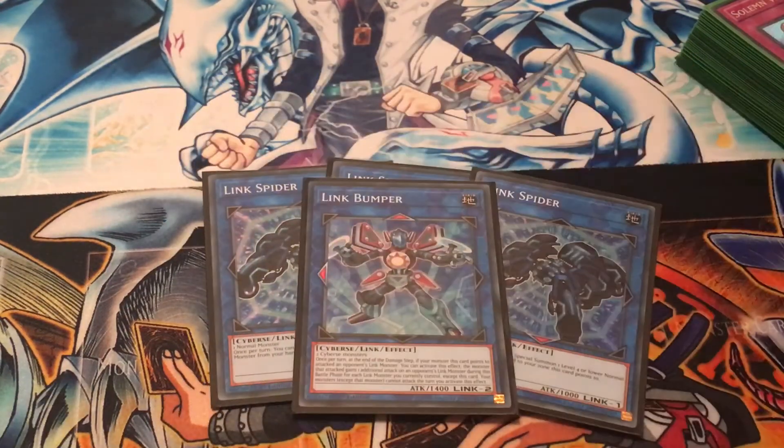One copy of Link Bumper. This card needs two Sideburst monsters. In the damage step, if your monster this card points to attacks an opponent's link monster, you can activate this effect: that monster gains additional attacks up to the number of link monsters your opponent controls, but only that card can attack this turn.